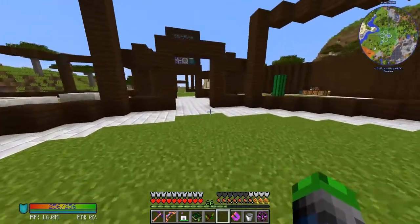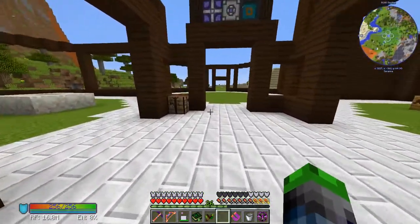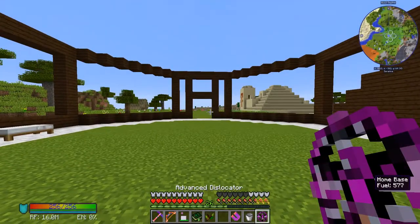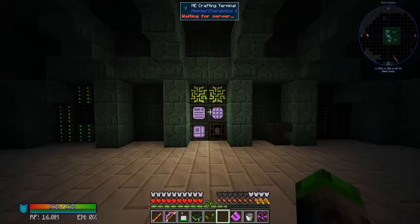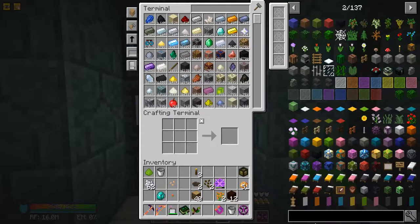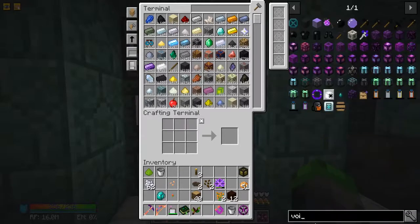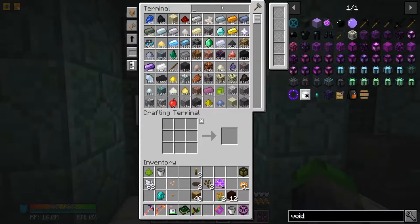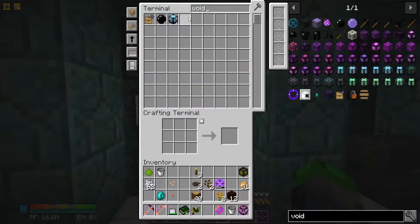So that is the goal for today. We're going to wrap up the Botania part and go back to our base to look into making a Tier 3 Void Miner. I believe I already have the Tier 3 Void Miner controller made up — I sure do. This was Environmental Tech.